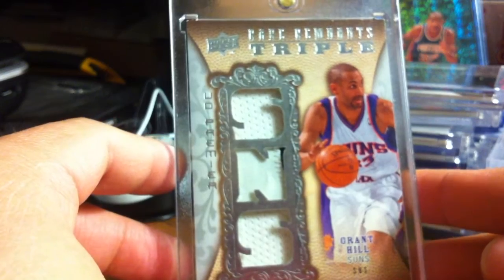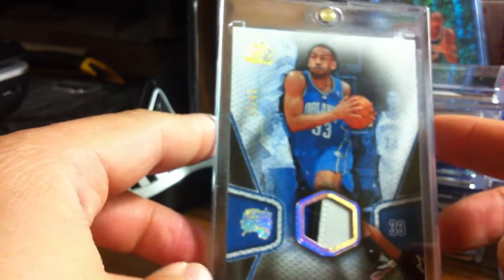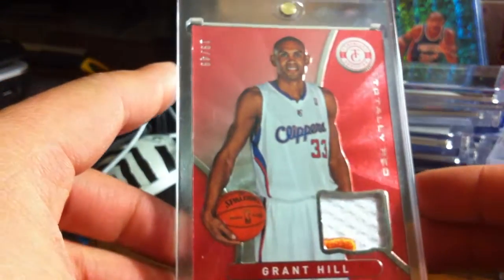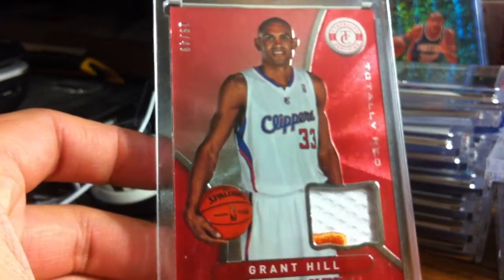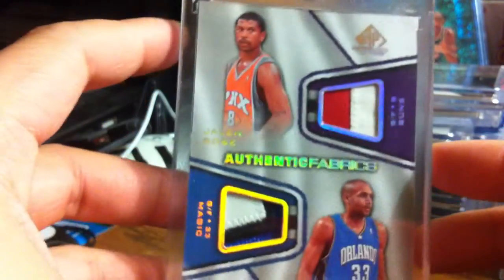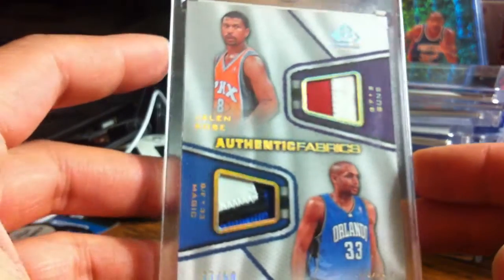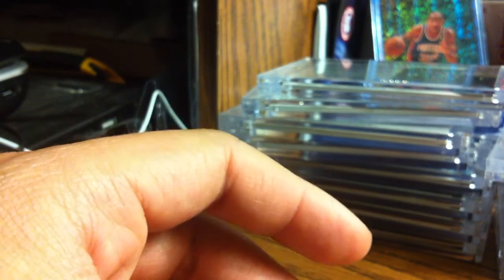Rare Remnants triple jersey - one's a patch with a nice three-color swatch, blues in the corner. And there's another patch, really cool. I have this really nice one from SP, numbered 25 - really low. Three colors again, three swatches. This one Grant Hill from Certified, numbered 49 - the cheapest jersey card I bought, I think I bought this for seven dollars. And one of my favorites: three swatches and jersey number 2 - from SP Game Used again.